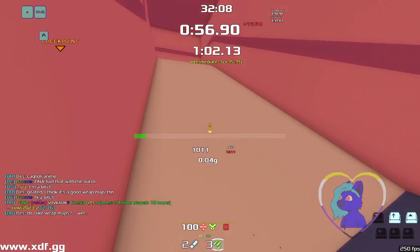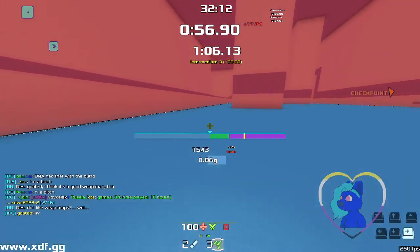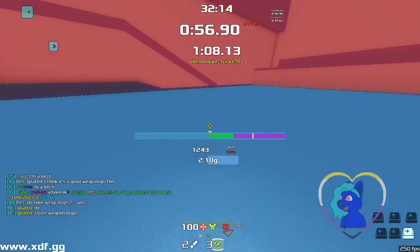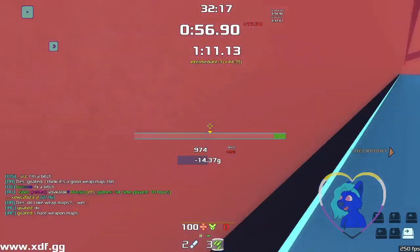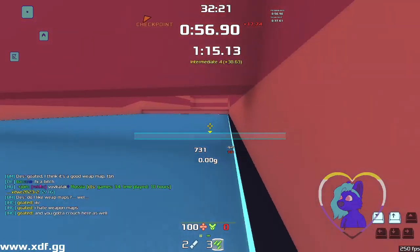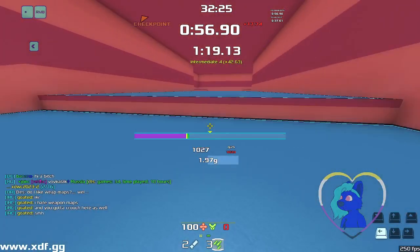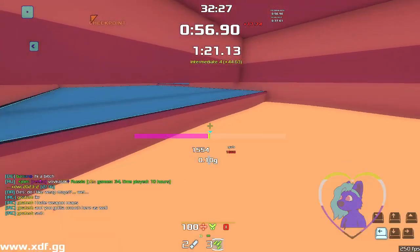If you take this one here, by holding forwards you might be able to get up here. Then we get onto this slick section. Slick is super fast — hold AD and you can spin around and gain loads of speed. We want to go through this here. You're going to have to duck, because otherwise you'll just run into it.